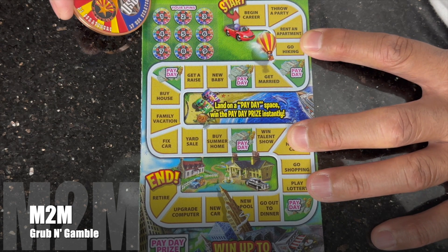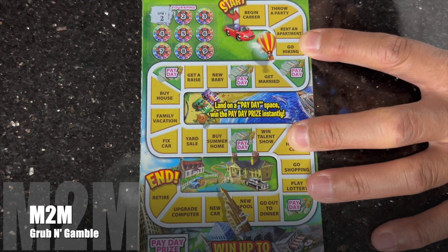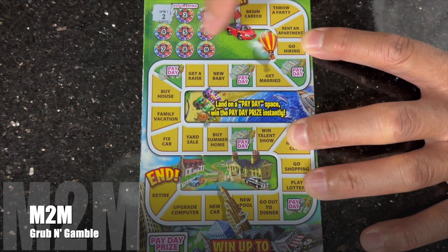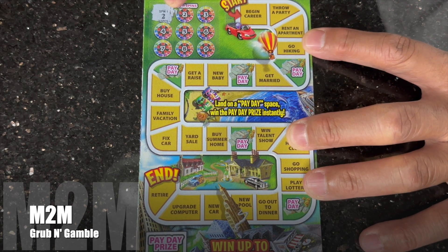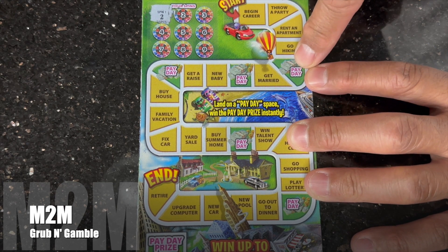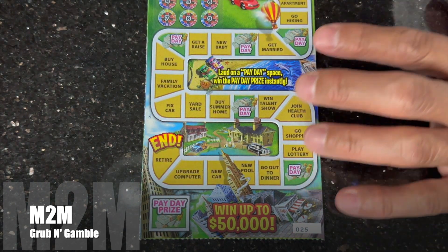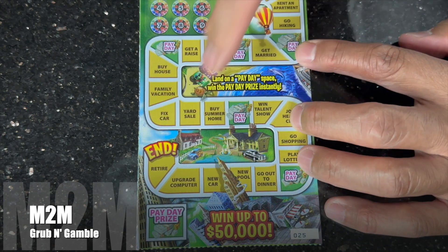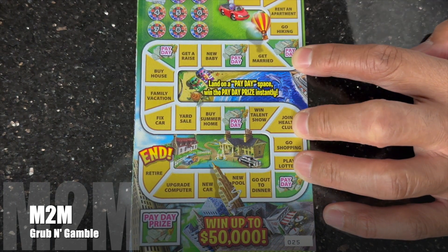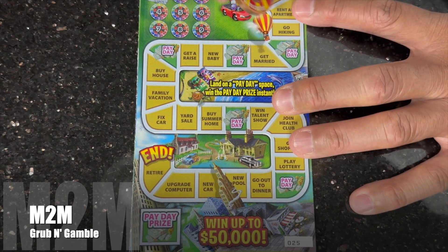The way you play this is you scratch the spins in order, so you go across left to right and move the designated spots. On this one you want to find five because that would be an instant win. If you hit a payday you go down here to scratch that prize. All that matters is that you find three like prizes or a payday. If you hit a payday you can still match more than that, so don't stop once you get the payday.